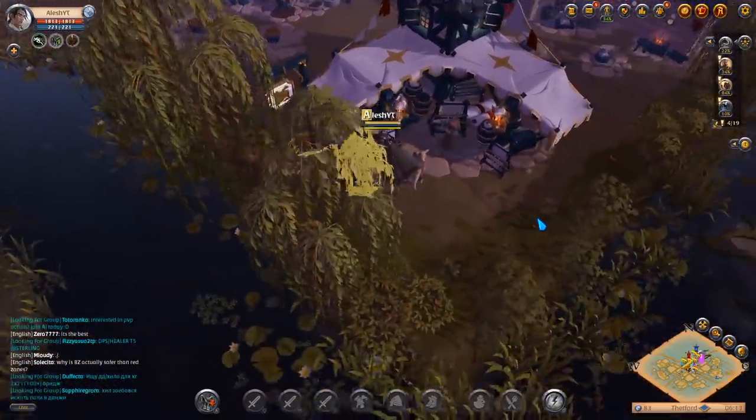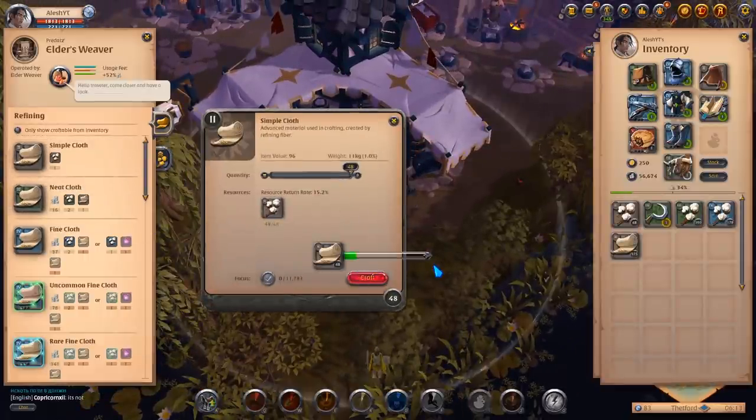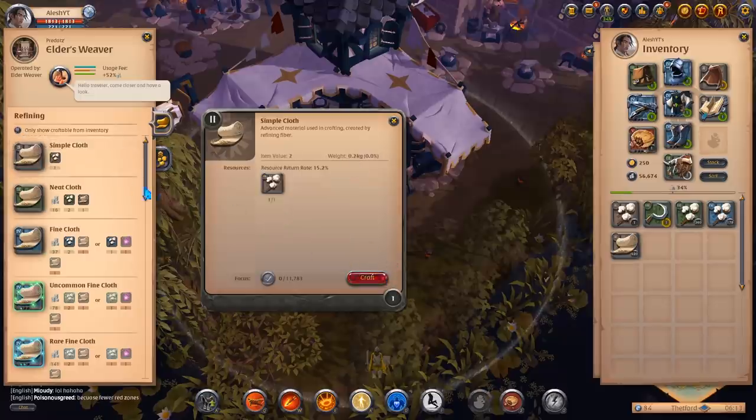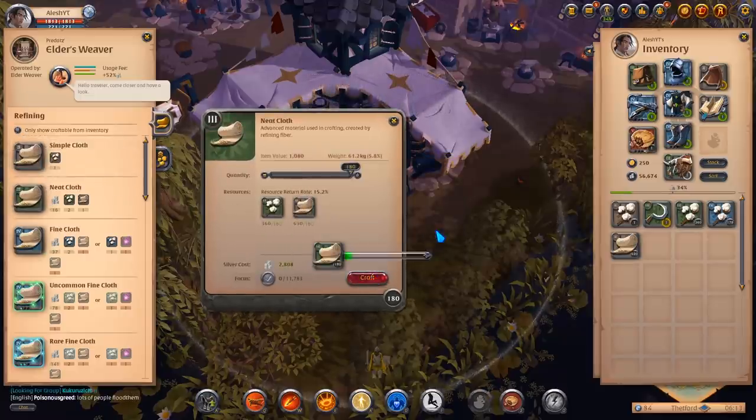Before we purchase all of our materials let's go ahead and refine everything we got. I only got 48 of tier 2 because I already had a bunch of tier 2, so I decided not to get more. Let's get as much tier 3 as possible and then the most important is of course the tier 4 — that's where we're gonna make all our money. I think I've been doing some research and there's one thing I haven't done in Albion Online pretty much ever, and that is essence grinding.